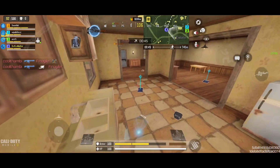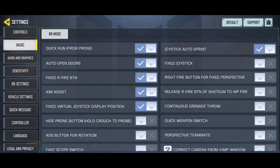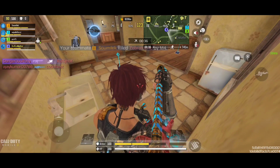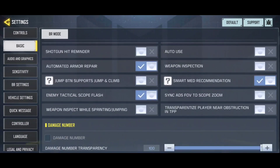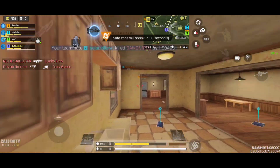I can see the whole house and the character is not obstructing my view. But when I turn off this option — it's in the basic settings in your BR settings — you can see my character is visible now and I can't see the full house. Now I turn it back on and you can see the full house again.